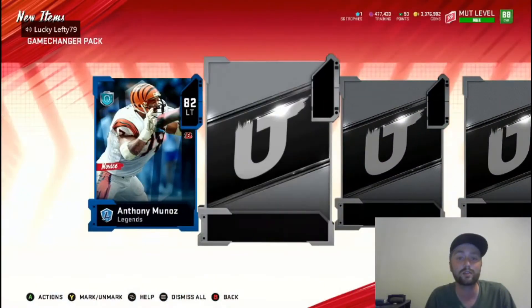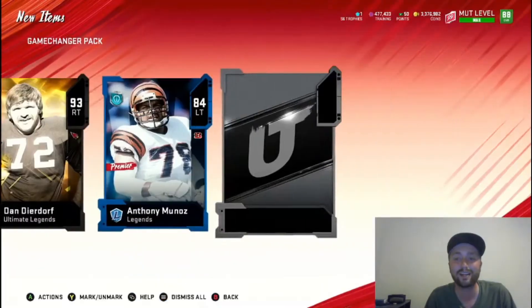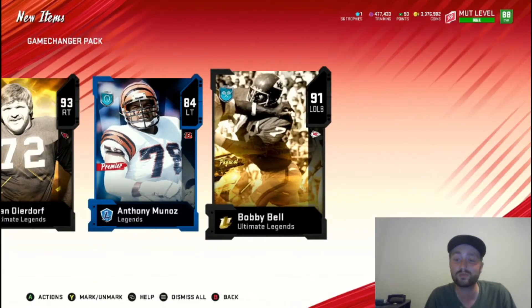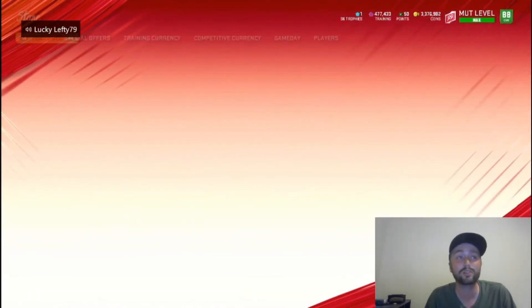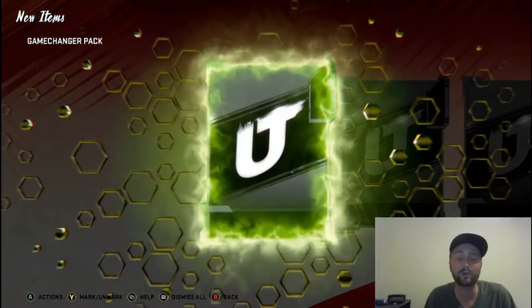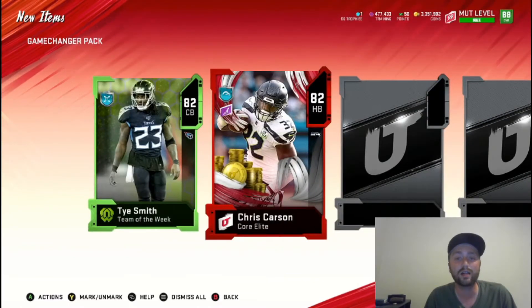We are definitely not upgrading really anything that we have. Big pack here - 93 Dan Deardorf, rounding out that O-line, I like it. And 91 Bobby Bell - might have to use that instead actually. 90 speed, very solid - definitely going to use them. I think we got two upgrades so far that we want to use.